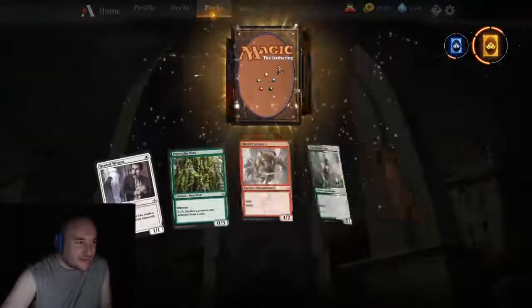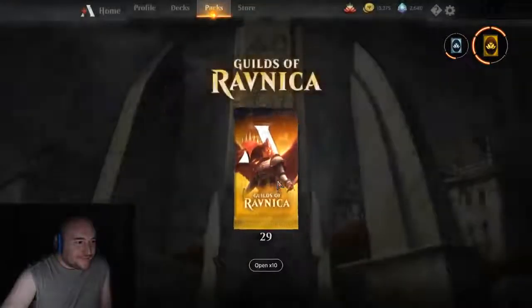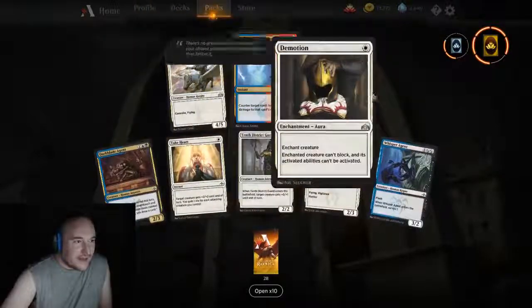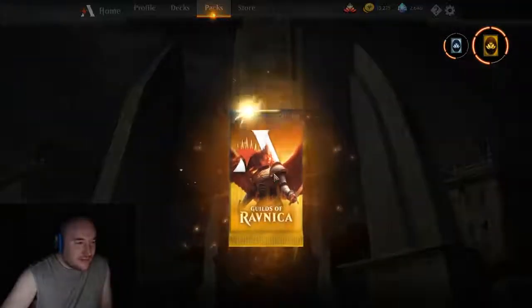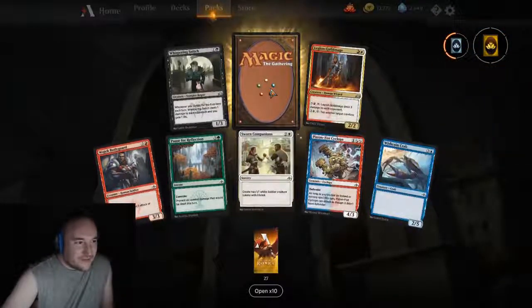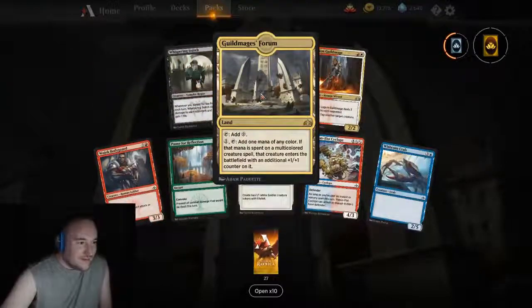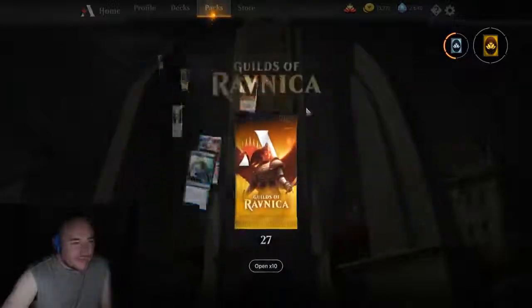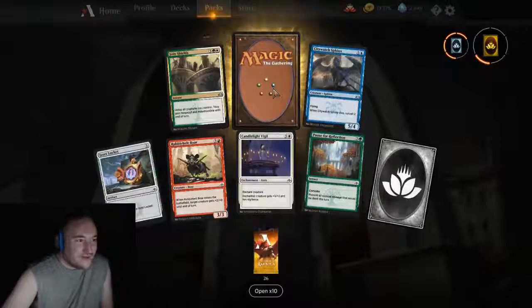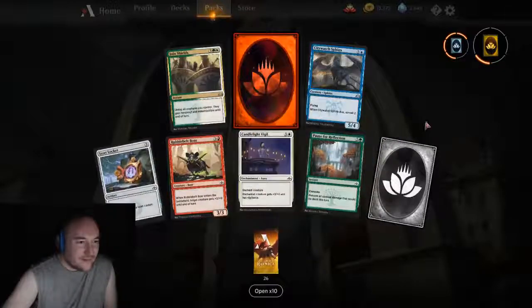Drown in the Loch — yes, I will take that. I will build a mill deck at some point — that's a form of control. Trata the Silencer — I don't see myself building that kind of Dimir deck. Ionize — thank you, I will take that in some sort of Ral build that's in my head. Ionize is super powerful. If you can ever ultimate Ral, every instant and sorcery you cast does four damage to the opponent — that one card and they're instantly down to six damage.